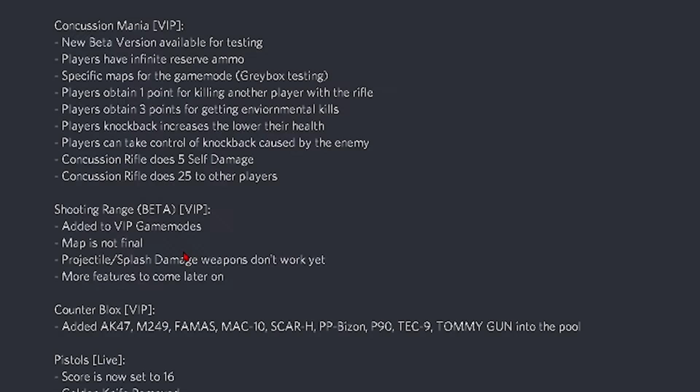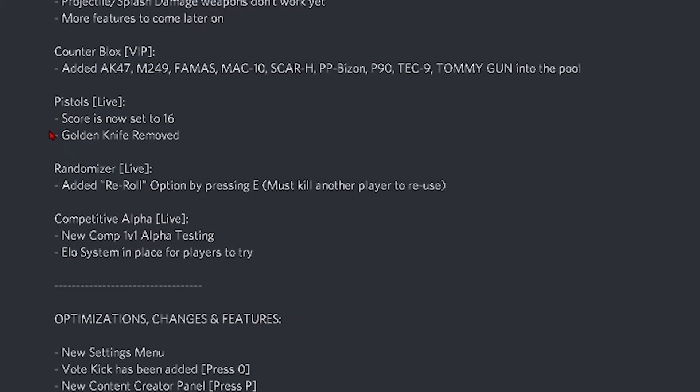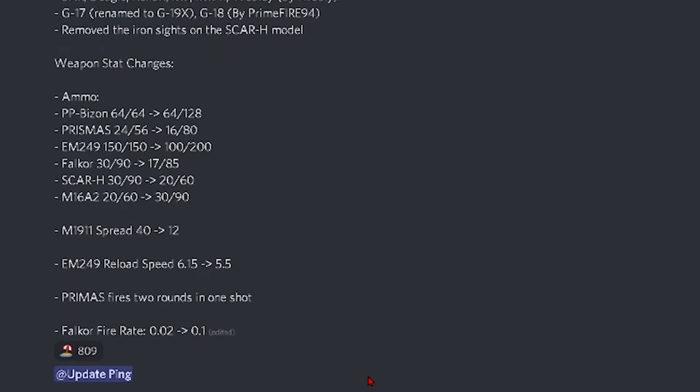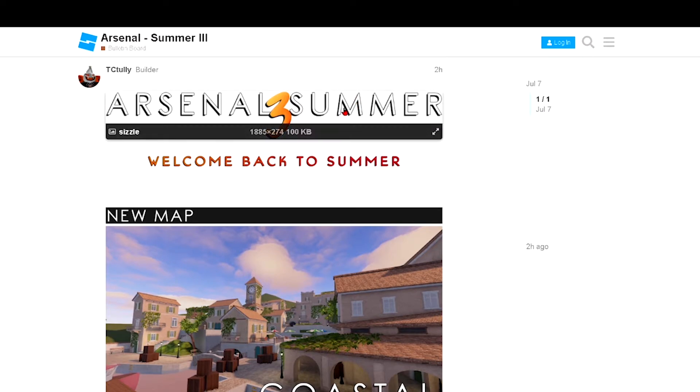Sword rebalance, Concussion Mania 2, Shooting Range which is literally Aim Blocks but I prefer Aim Blocks. Counter Blocks got updated — pistol doesn't end with a golden knife anymore. Randomizing: you need one more kill to re-roll, press E. And then we have the Competitive Alpha 1v1 ELO system. We also have some more emotes here, and that's basically it guys.